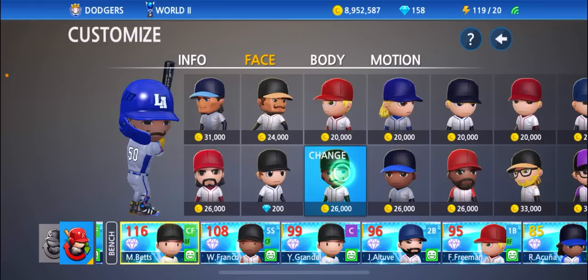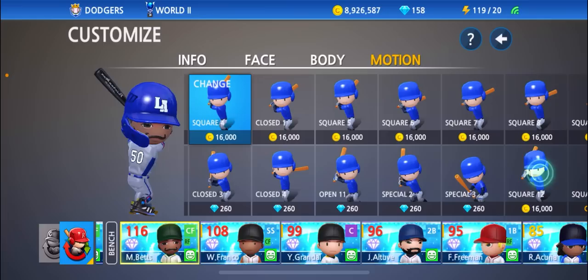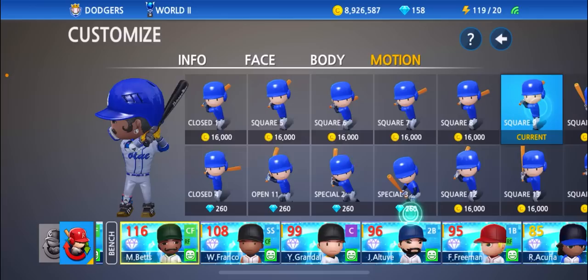There it is right there guys — 26,000 coins. This is the one I like to use for Mookie Betts. Let's get that motion — I believe it was either square four or square nine. I think it was square nine. Yeah, that looks more like Mookie Betts' batting stance right there guys.